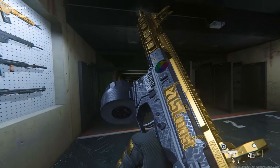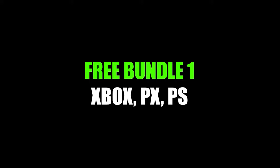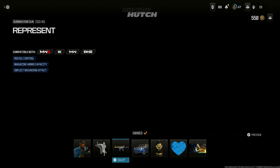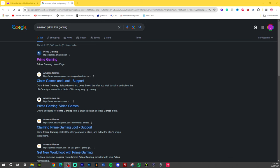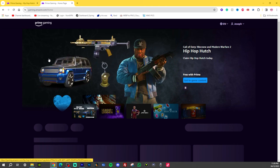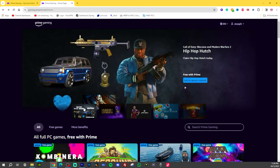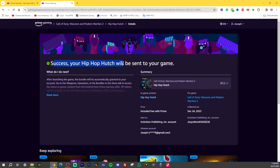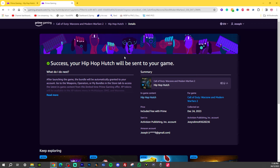You can get these bundles shown on screen right now for free on Xbox, PlayStation, and PC — in less than one minute. All you need to do is come to Google and search Amazon Prime Loot Gaming, click Prime Gaming, and you'll see a big headline for Call of Duty Hip Hop Hutch — that's the bundle we're getting today for free. Click on Warzone, then press get in-game content twice. Because my account is already in sync, it says success — your Hip Hop Hutch bundle will be sent to your game. If you don't have Prime yet, do a free trial to get it for free, then cancel the trial after. But every single month for the entire existence of Call of Duty, you get a free bundle this way — it's only $6 a month.